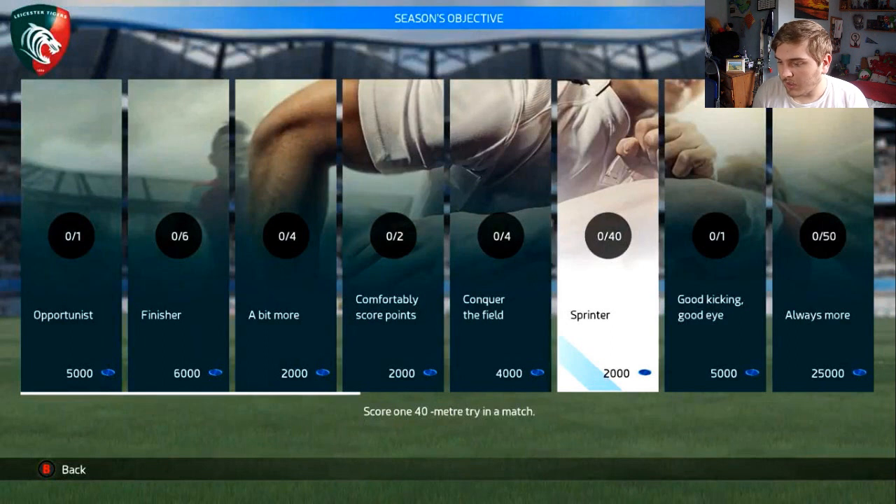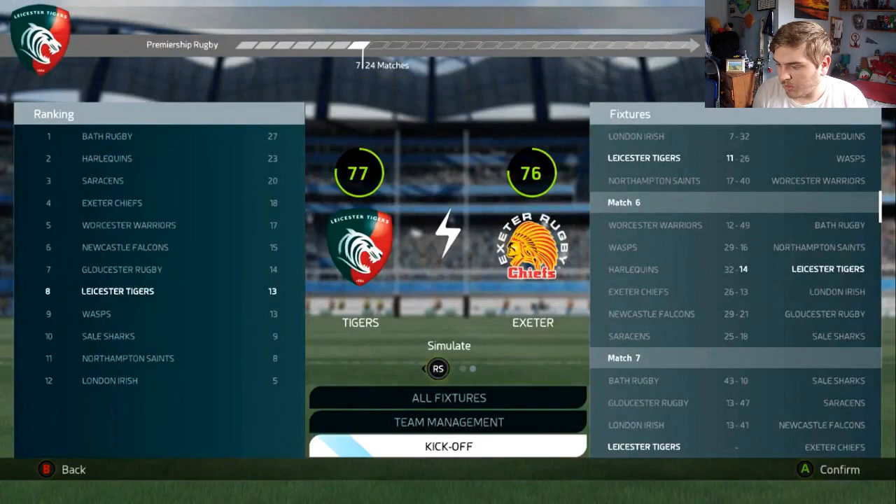Here we have the career mode menu again, just before the game. It tells you your position in the league, the other games and results that happened today. You can control your team and look at the other fixtures, and it shows your rating as well — Leicester Tigers are 77 and Exeter are 76.